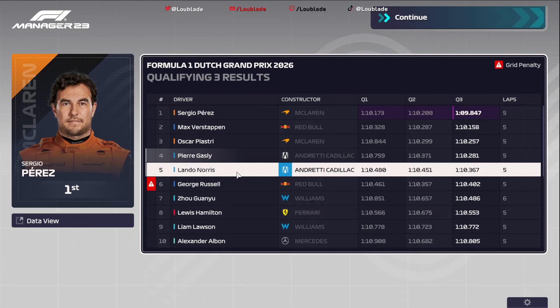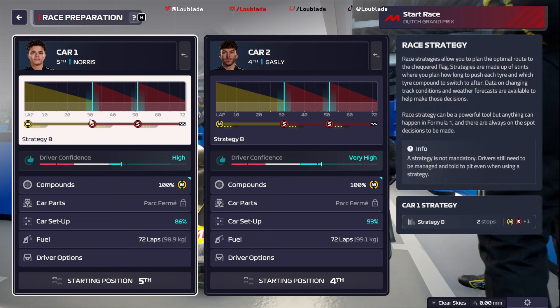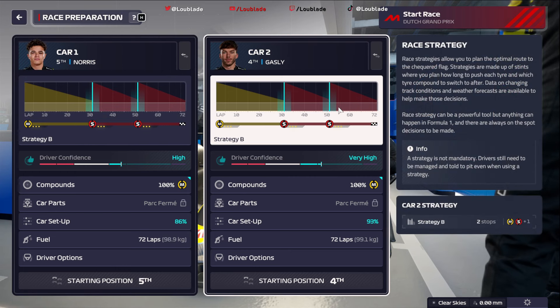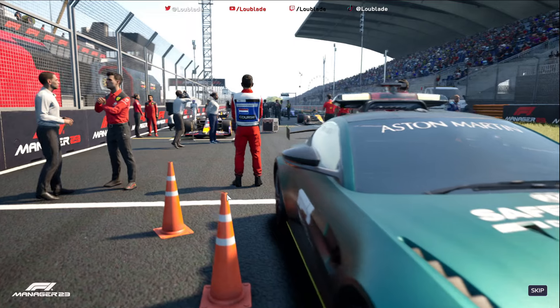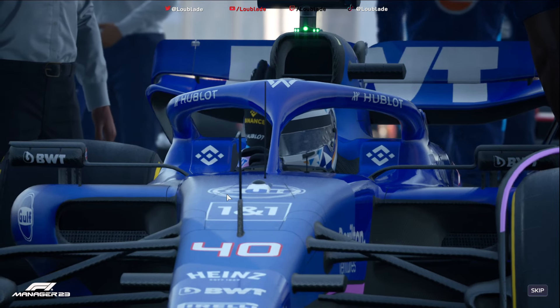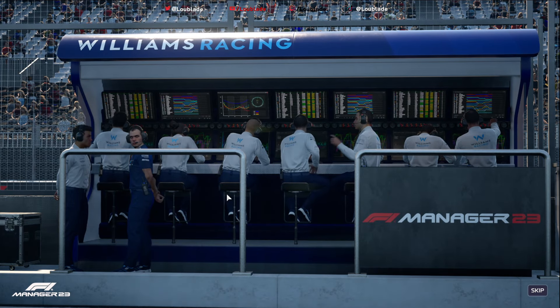We are going to take a full set of engine penalties for Lando Norris, so he's going to be starting towards the back of the grid. We've got heavy rain coming in the middle of the race — I reckon the medium compound tyres should get us to the rain period, then we'll probably finish on the softs at the very end. Both Lando Norris and Pierre Gasly starting on the medium. Gasly in P4, Lando towards the back. The Williams driver has secured a P7 start — some solid points could be on the cards today.